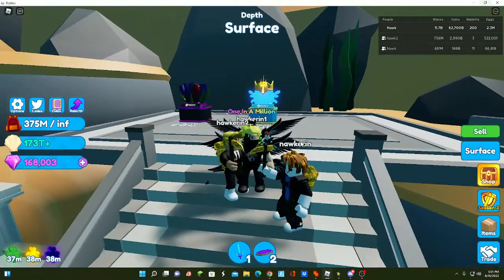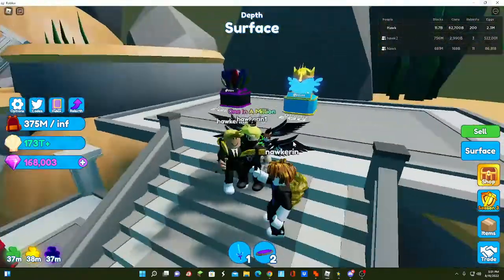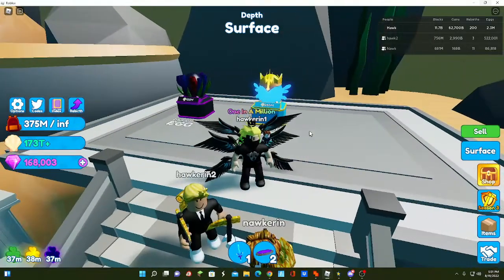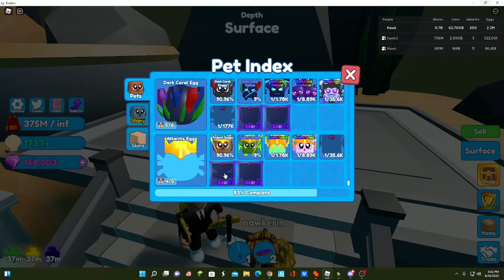Hopefully we get more than two secrets this time on the alts egg. I actually don't know what the secrets are, but there are two — like a pearl and a sea champion.